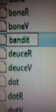Then click Backspace, then whatever one you're going to use, type in — I'm using Bandit, so type in B, A, N, D, I, T — and then type in G, P, 1 at the end.